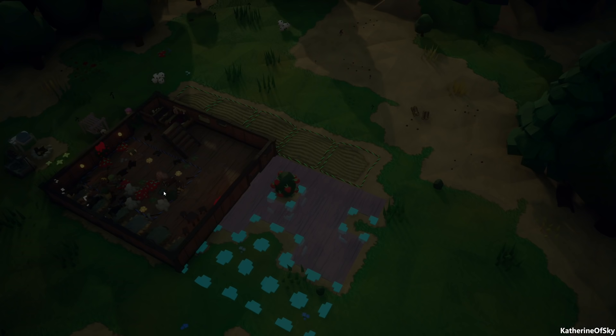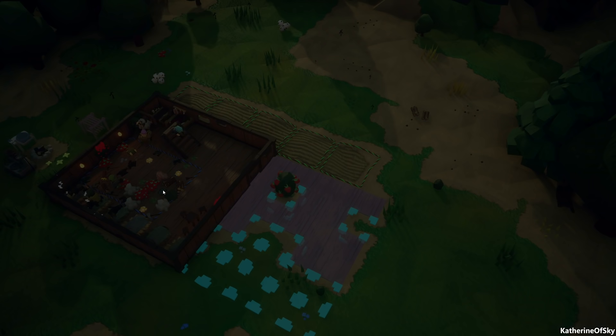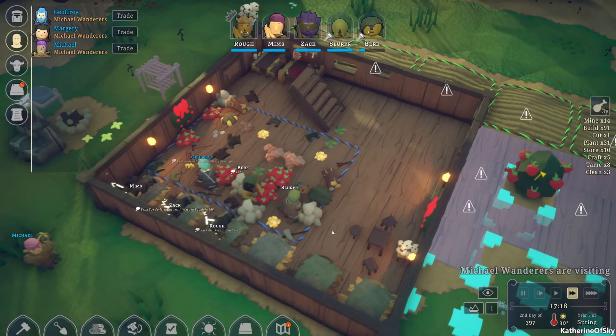Alright Zach, what are you doing? Let's go with you. Good. Mims, let's level you up as well — ranching is up, good, very good. We just need building to happen — come on folks, go go go.